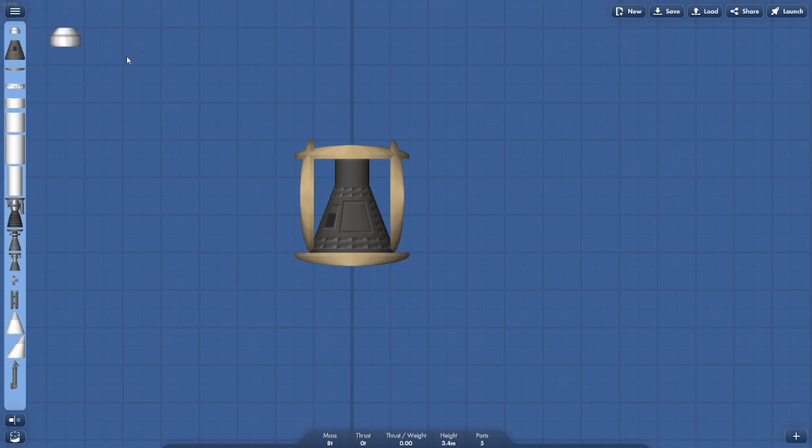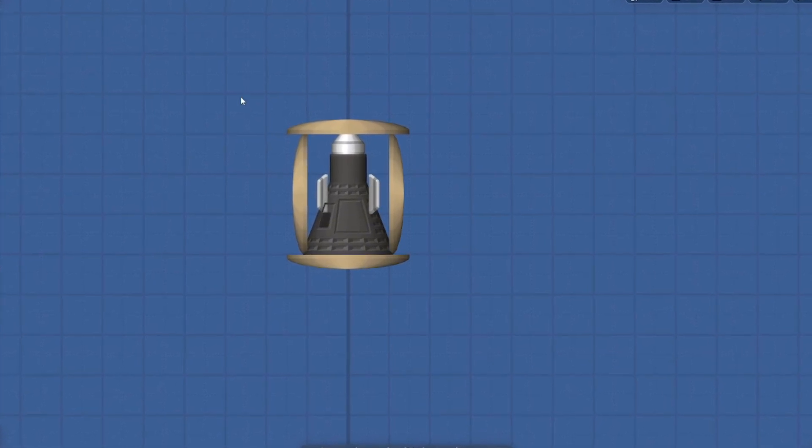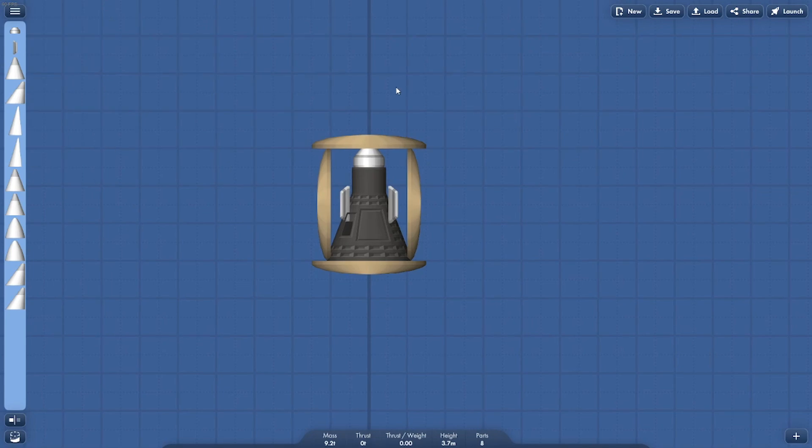Then obviously we're going to need some parachutes. Let's add a parachute, and another, and another — several parachutes. Now this should be fit for slamming into Jupiter.